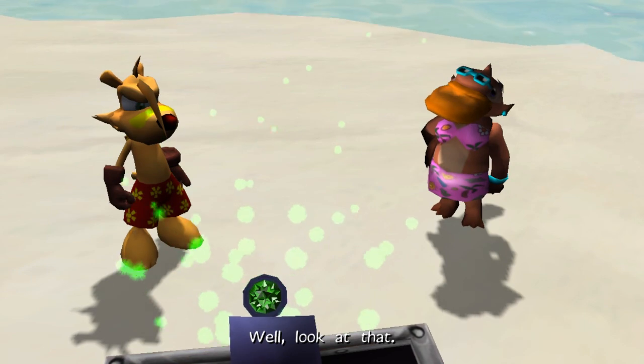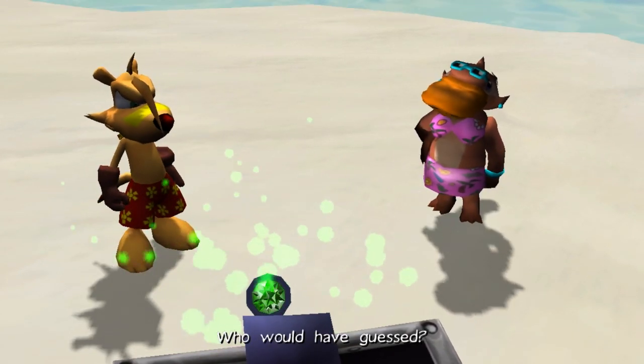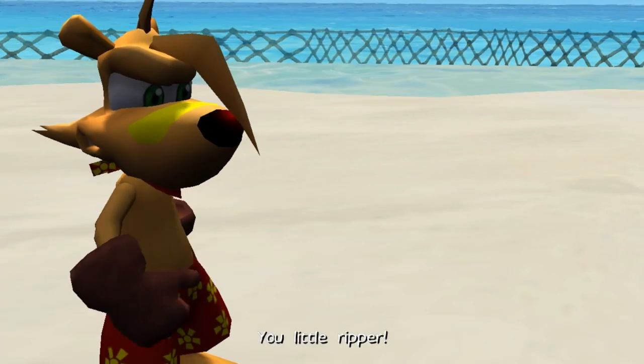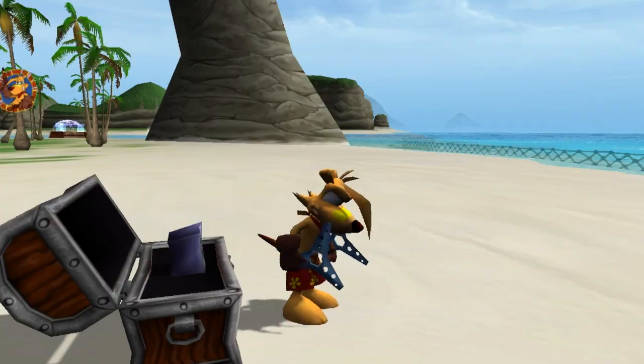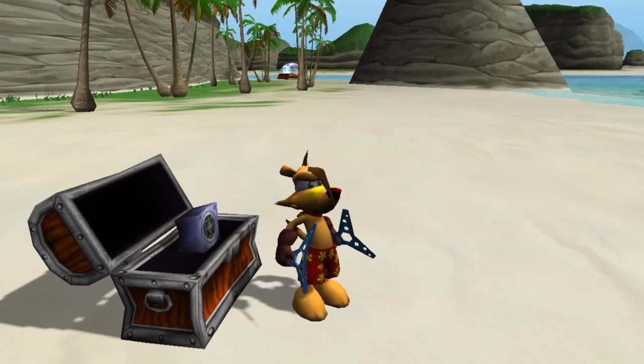Well, one thing's for certain — yeah, what's that? Wedgwood was a pirate, not a poet. She had a boat and couldn't row it. Well, look at that — a thunder egg! Who would have guessed? Yo, little ripper! Technically she didn't give it to you — she might still want the treasure.